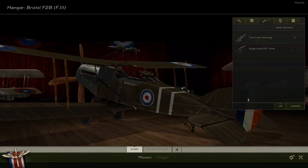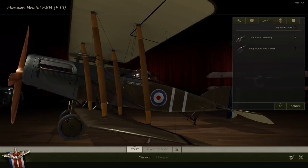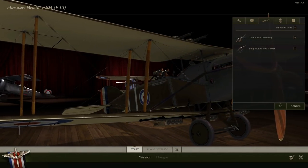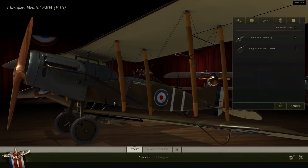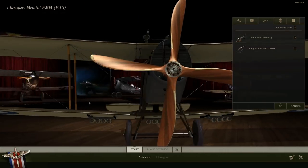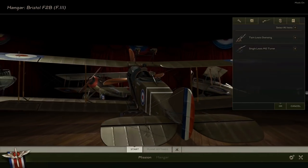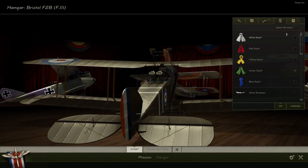Holy mackerel — we've got four Lewis guns on this aircraft! It must have a forward-firing gun as well, which is pretty sweet. We can have twin Lewis guns on the rear — this might be a bit heavy, but we're going to give it a go. We'll get the green streamer as well.